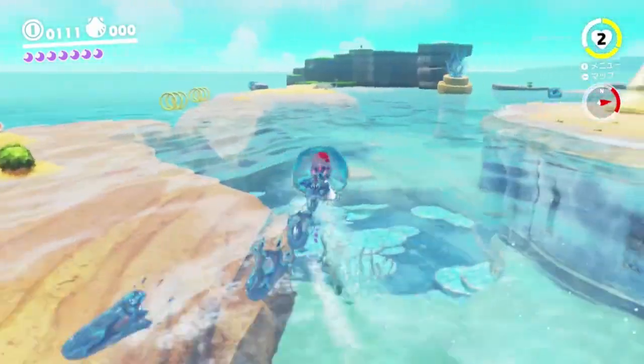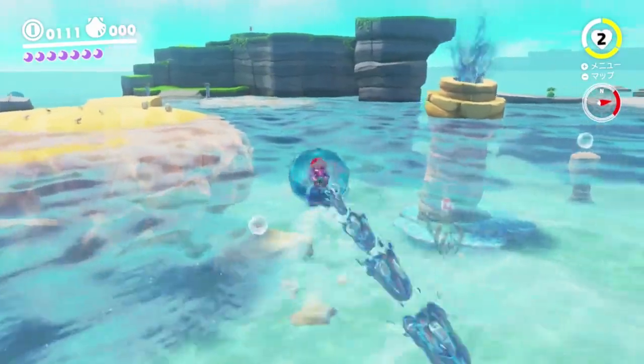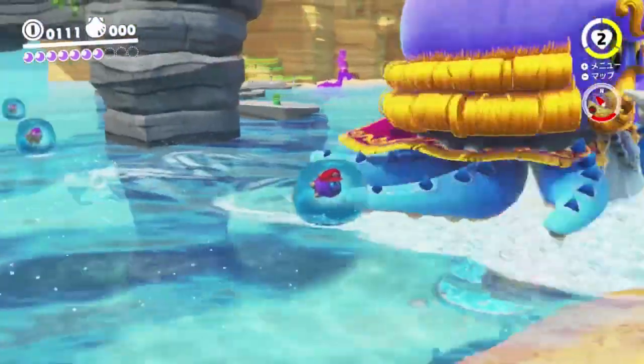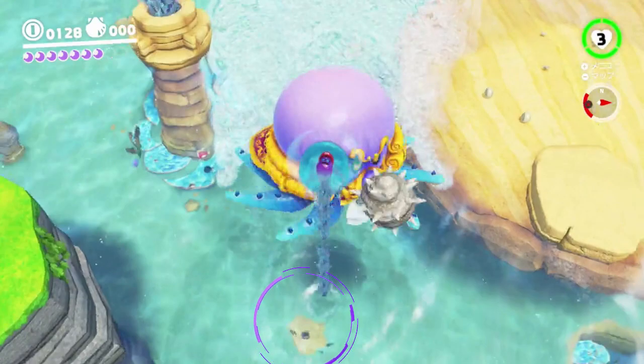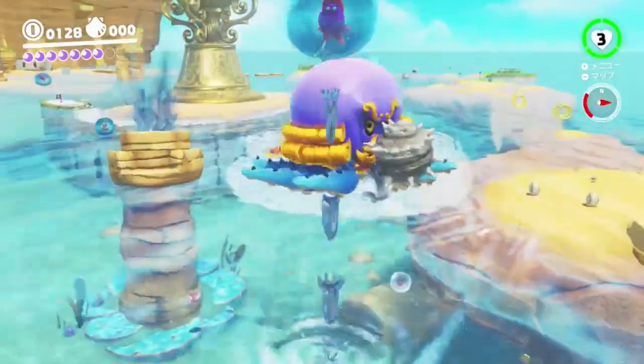While swimming towards the hill in the distance, you'll notice that the camera keeps getting nudged towards Octoboy one way or the other. If you just nudge the camera back with the camera analog stick to the destination of your choice, it should stay on course long enough for you to line up your next movement. Once you've made it to about this area, line yourself up with the air bubbles underneath the water.